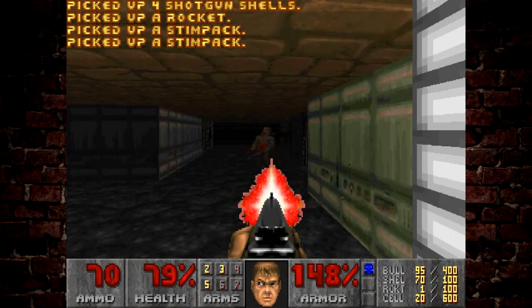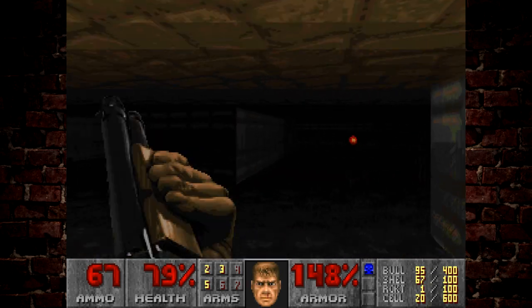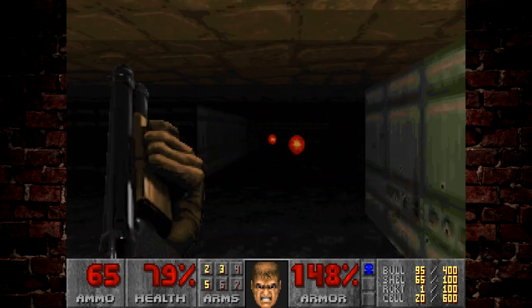Clearing that baron there means we can come in here without getting blocked. If you try coming in here without killing the baron and the pinkies, what ends up happening is you end up getting trapped in this room.